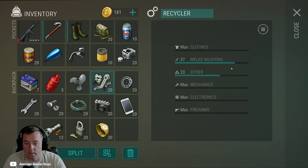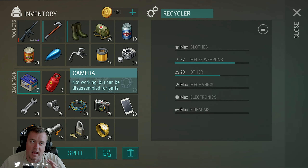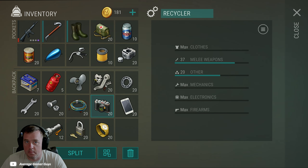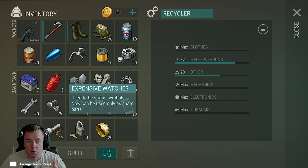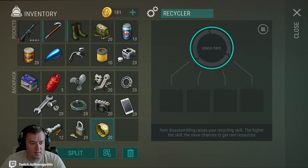The most important three categories in my opinion are: electronics first, then mechanics, then firearms. Electronics covers your mobile phones, cameras, wires, USB drives, flashlights, car batteries, and a handful of other things. The outputs from electronics are fantastic — some of the most useful stuff you'll need in large volumes, plus some pretty rare materials. With cameras you can get lenses, and you can get copper from a lot of these. Electronics is probably number one for what I'd try to max out first.